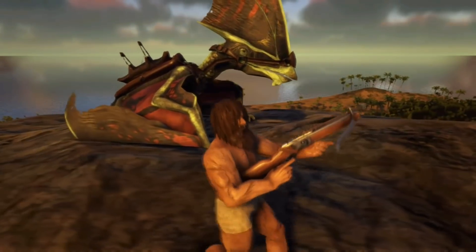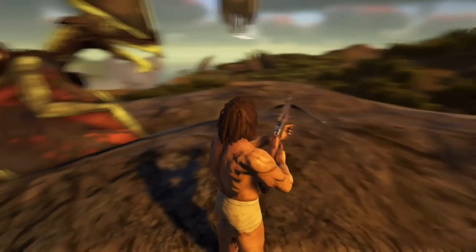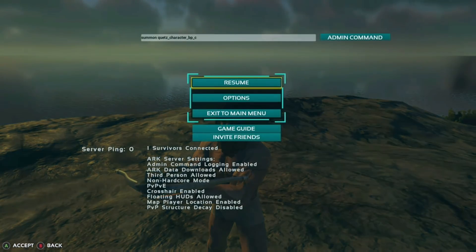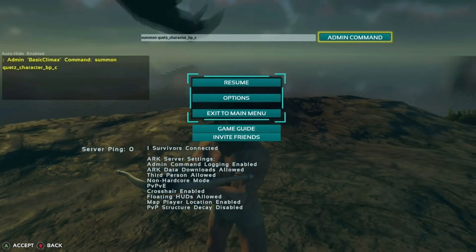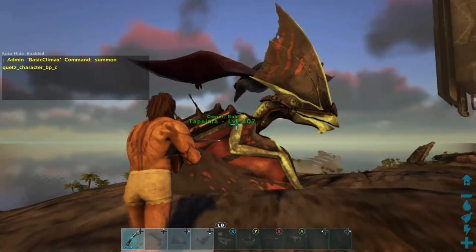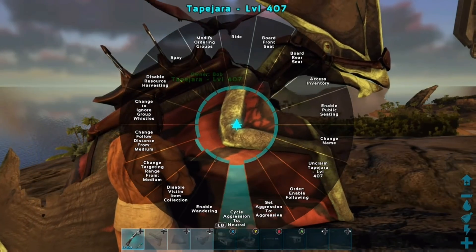The flyer nerf really did mess up stamina, so you can't really do the box method on the back of the Quetzal anymore. You're going to have to do it this way, and this is my most effective method. I really enjoy doing this — it's my best method. I'm going to go ahead and spawn in a Quetzal here; this is unofficial, but it does work.